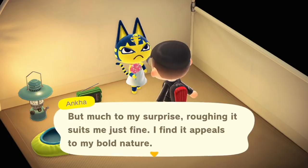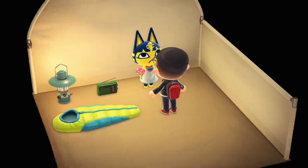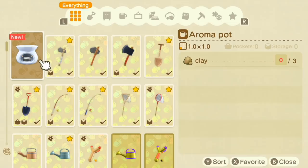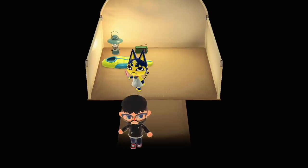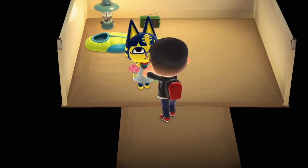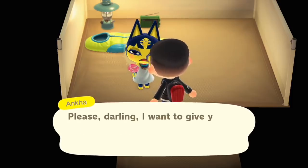Anka says: 'To be honest, I wouldn't have thought camping would suit me — after all, I usually loathe going without basic amenities, like an infinity pool or a heated bidet.' I like her! 'But much to my surprise, roughing it suits me just fine.' She asks for a souvenir — an aroma pot made right here. It's basically a candle wax heater. Super easy with just some clay. Hey Anka, I made the thing you wanted! 'Wonderful, simply wonderful — please do invite me again.'